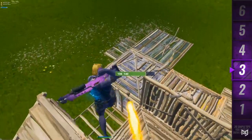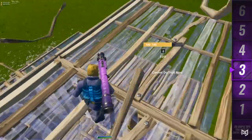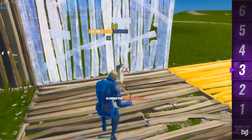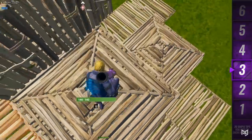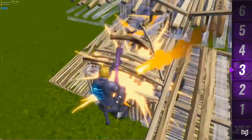Tip three is the RPG shotgun trick. If you have an RPG and a shotgun in your inventory, shoot the RPG at a box and time your shotgun to hit the opponent. It's a simple, cheeky way to get some damage off and it works almost every time.